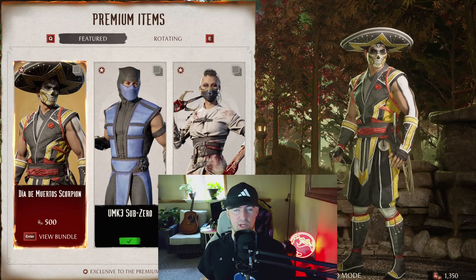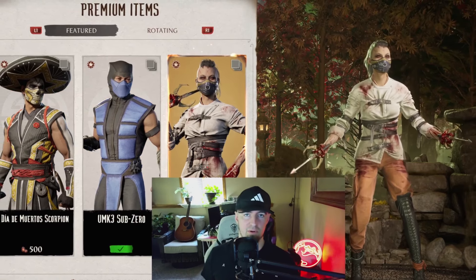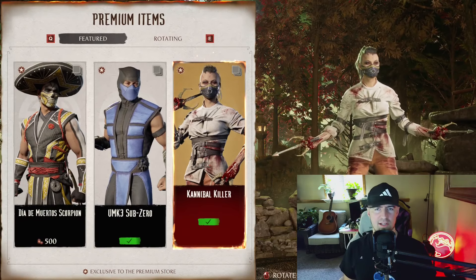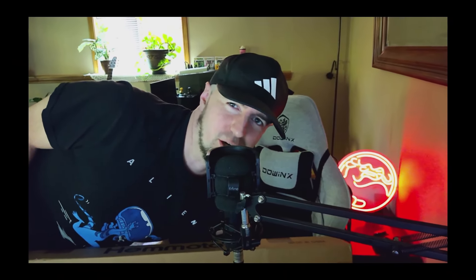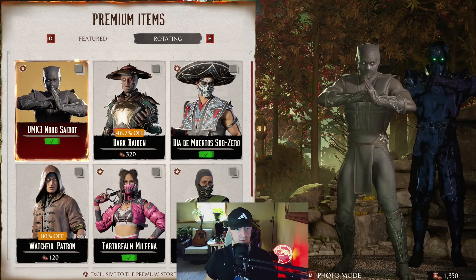We're really getting repeats now. We got Sombrero Scorpion again, UMK3 Sub-Zero, and I love this Molina — her price is $500 by the way. I have a green screen, I've just never set it up. My graphics card can run without one too — should I use it? It's kind of hard to put myself in the box in Mortal Kombat 1 and not cover up stuff. I'm just glad you guys accept me, so I'm gonna stick with the box until you guys say otherwise.